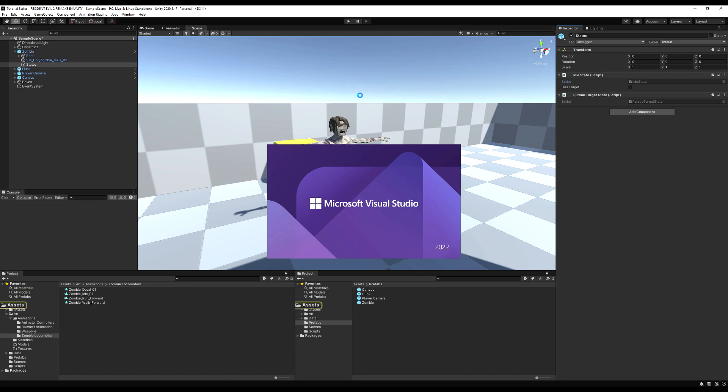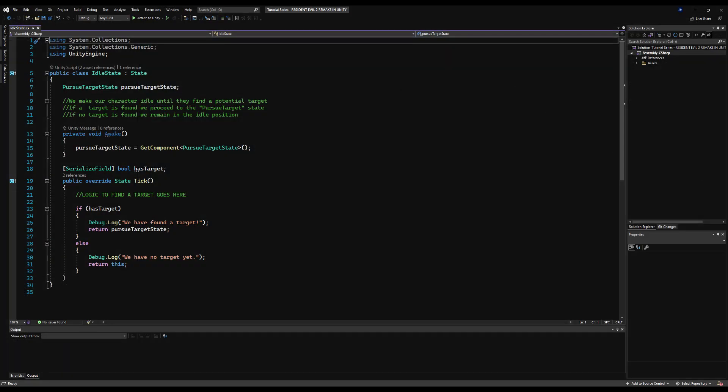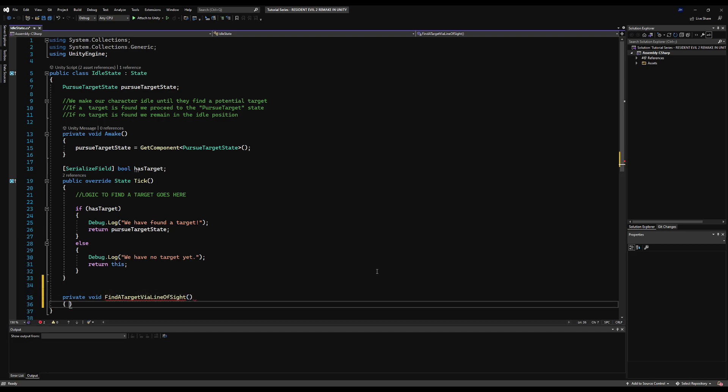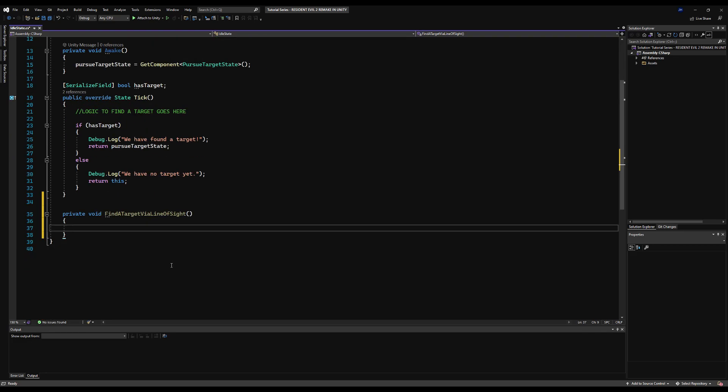The idle state is a precursor to the pursue target state. It is a state we are defaultly at and it will be used to detect a potential target. Right now the only target a zombie can have is the player. So let's make a function here called private void — it's going to be called FindTargetViaLineOfSight. We're going to be utilizing a few things in this function and I'll explain everything and comment it all so it's very straightforward.